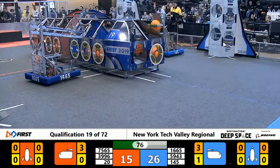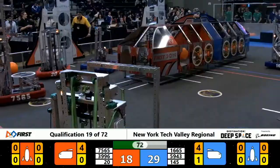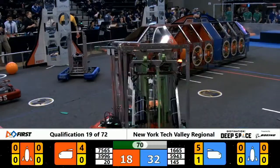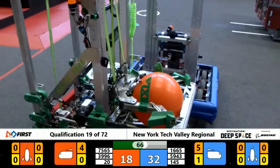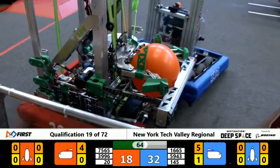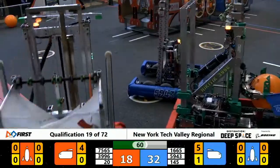39.96 now free of their hatch panel, grabbing a piece of cargo on the near side of the field. Blue alliance in the meantime doing some serious work — team number 145 pops in a piece of cargo on the far side of the cargo ship. Well over one minute left in play, blue has the advantage 32 to 18.